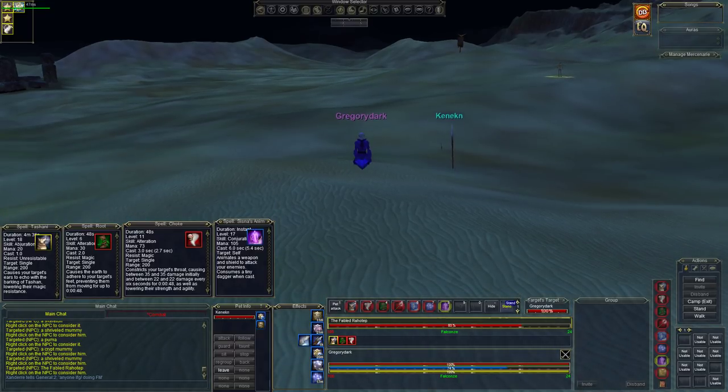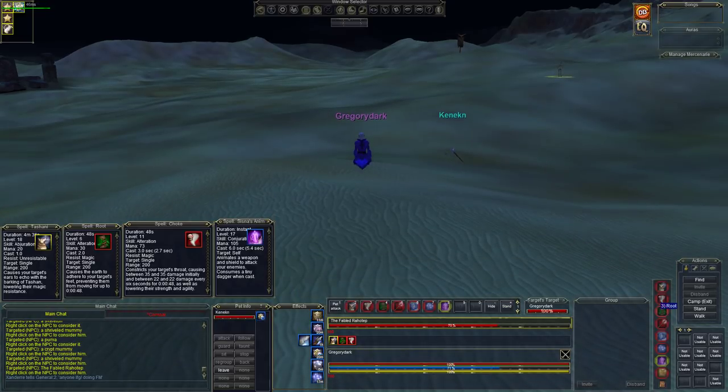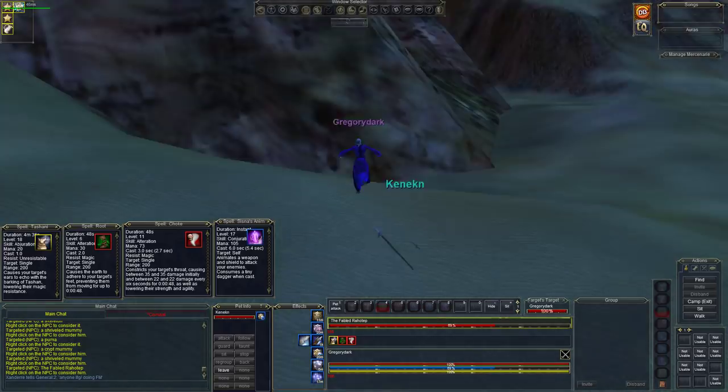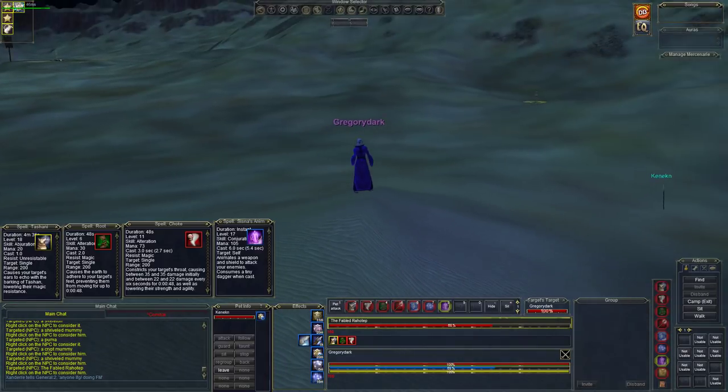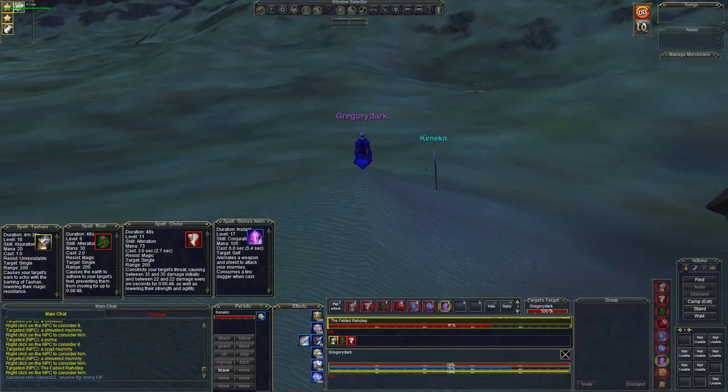If we can get him down to about 50% with our mana in this situation, we're in good shape. He's breaking out again — let's try to root him. Got the root back on him, let's get the Choke back on. It doesn't break root, so we can wait here. If he breaks out again we're going to re-root him. Just got to be patient. Remember, we have a backup plan. You've got to be very, very patient here.